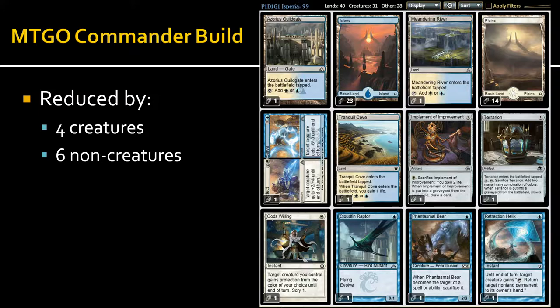The Raptor can get pretty big — it starts as a 0/1 but most things landing on the board will boost it. The Bear is fickle but it's still a 1/2. I'm not really doing a lot of returning non-land permanents and playing ETBs, but I still left Retraction Helix in the build because I don't really have many cards I can get rid of.